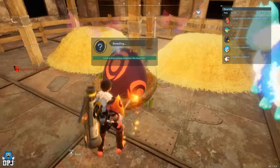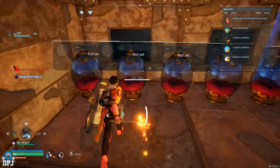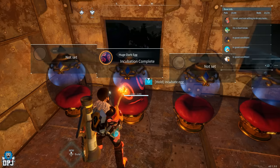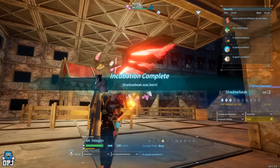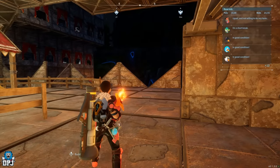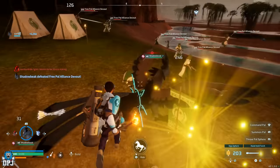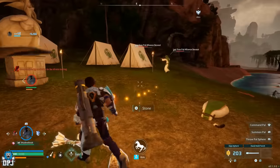All of this can be achieved as low as level 20 or even under, when most of these pals aren't available until well past level 40. So you're getting some really amazing OP pals — some of the best base-working pals in the game — really early on. I really hope this helps; it took a lot of figuring out. I can do more videos like this if you want to see me breed up something special. If you enjoyed the video, leave a like, subscribe, and hopefully I'll see you on the next one.